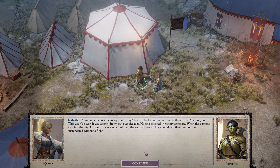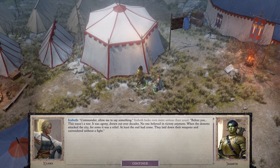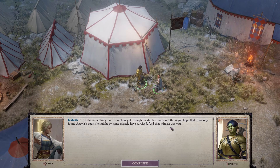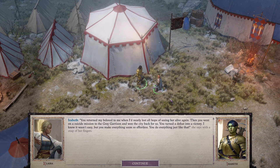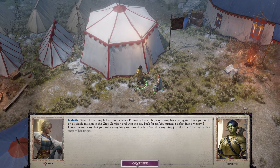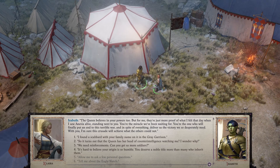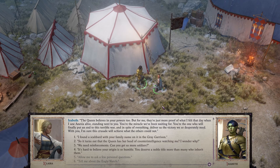'It's been a day, Commander — allow me to say something.' Irabeth looks even more serious than usual. 'Before you, this wasn't a war — it was agony drawn out over the decades. No one believed in victory anymore. When the demons attacked the city, for some it was a relief — at least the end had come. They laid down their weapons and surrendered without a fight. I felt the same thing, but somehow I got through, on stubbornness and the vague hope that if nobody had found Annevia's body, she might by some miracle have survived. And that miracle was you.'